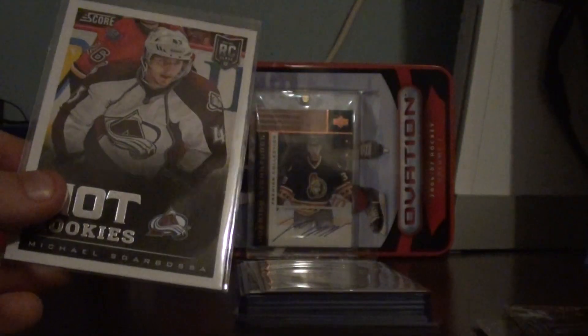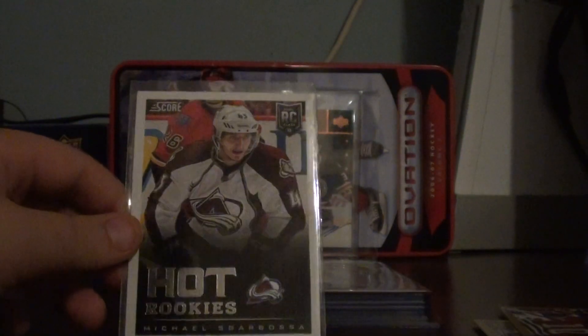These are all for trade. I got a Michael Scarbosa Hot Rookies. I thought it was Nathan McKinnon when I opened the pack, and then I forgot that he wasn't in Score.